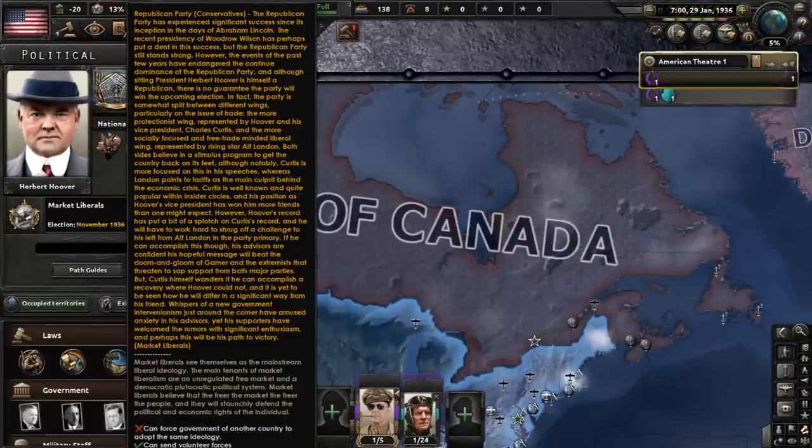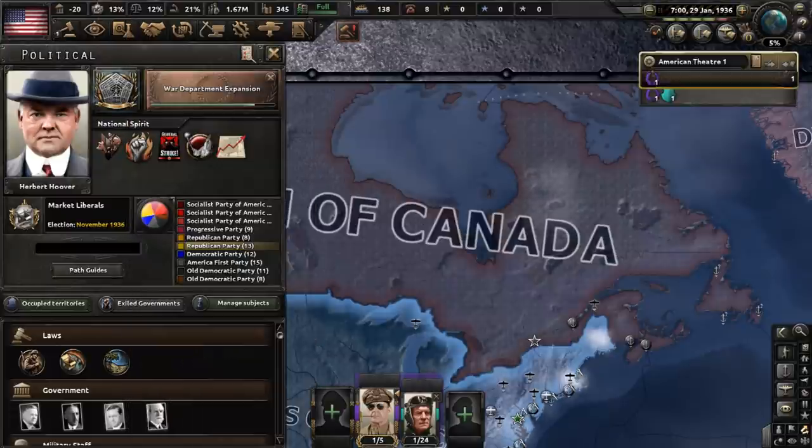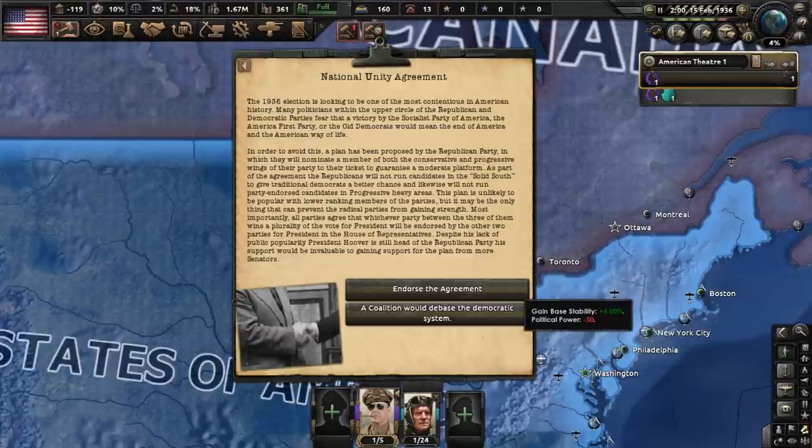We will go with that because it will give us base stability. The country has an election coming in November 1936, which — considering we start in January of the same year — makes it not very far away. With the introduction of more radical parties, it's going to be quite an ordeal just getting to the vote. The National Unity Agreement is brought forward, essentially a plan that aims to impede the three relatively radical parties outside of the two-party system. We will choose to endorse the agreement because it will give us base stability.